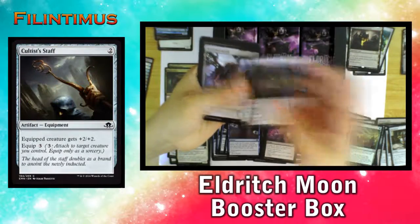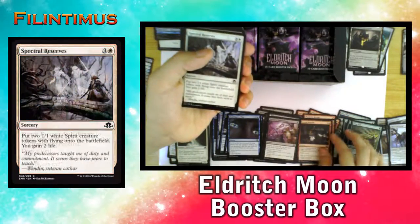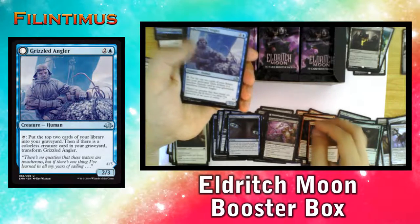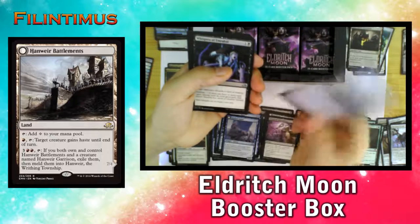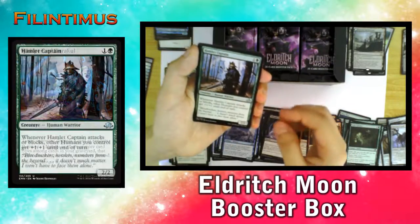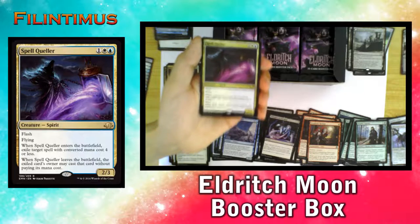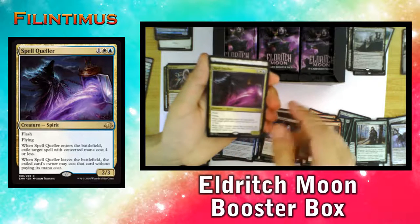Power of Malevolence, Occultist Staff, Wretched Griff, Stensia Banquet, Spectral Reserves, Swift Spinner, Choking Restraints, Prophetic Ravings, Grizzled Angler, and we have a Hanweir Battlements in the middle of the pack — interesting. We have Whispers of Emrakul, Hamlet Captain, a Ride Down, and we have a Spell Queller. I really wanted this card — it's one of the most valuable cards in the set.